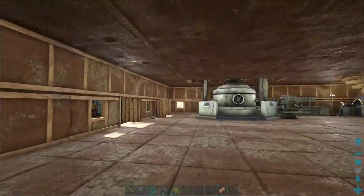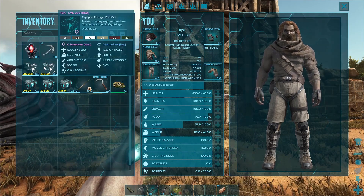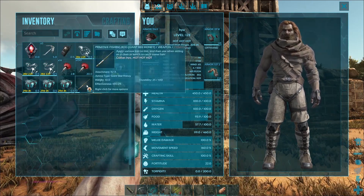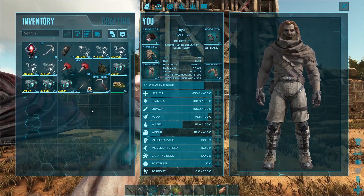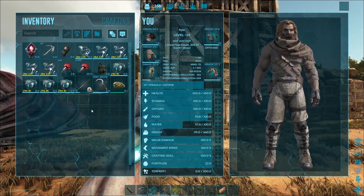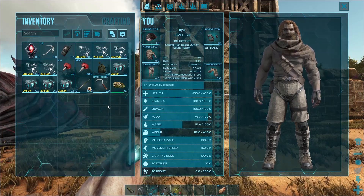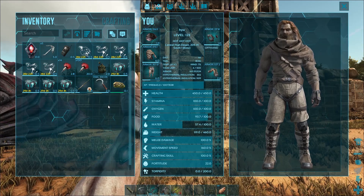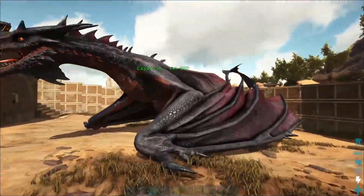I did go on stream and tamed a couple — well, more than a couple, a few more rexes to breed. I also tried my hand at fishing a little bit just to see if I could get a rex saddle blueprint. With only a primitive fishing rod, this isn't really the best option. The rex that I tamed that you just saw — it's gone, it's gone. We lost the 350 melee.